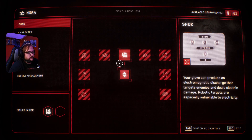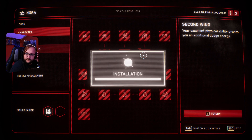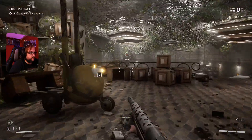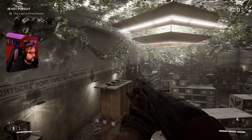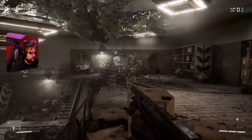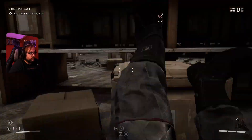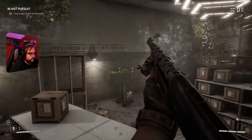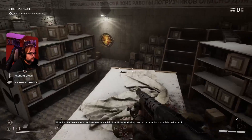Abilities — let's see. Increases your suit's laser resistance. Your excellent physical ability grants you an additional dodge charge — we need that, there's no question about it. We need dodge capabilities. Let's save. And I guess hop in this polymer and see where it takes us. There's no point, I guess. We gotta look for that dude who just got crushed by a robot. Dash while jumping — oh, you can do that mid-air? Okay. These things might be hunting me down. It looks like there was a containment breach in the algae workshop, and experimental materials leaked out. That's not good for us — I don't think you understand the definition of good.